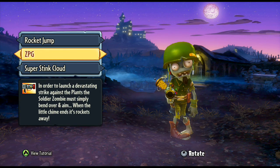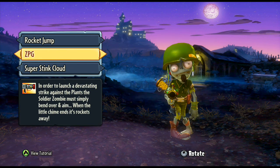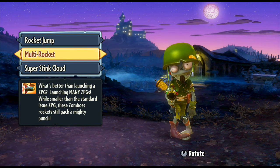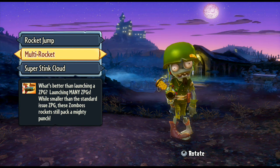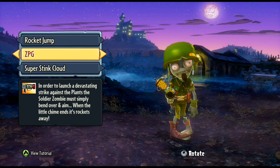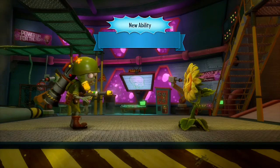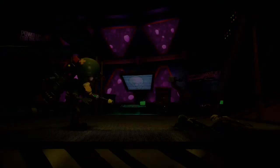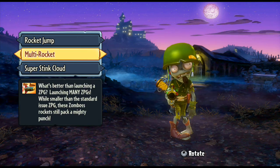Then you've got the ZPG, which is his rocket launcher. You can also change that to multi rocket — they do less damage but you fire like five of them. I stick with the multi rocket. I'm never very good with the ZPG in general, so having more rockets firing at something pins people down more than anything. There is a bit of a time delay as to when he actually starts firing it as well.